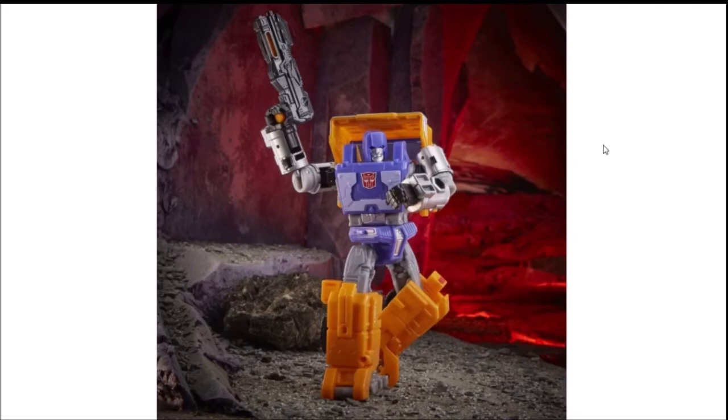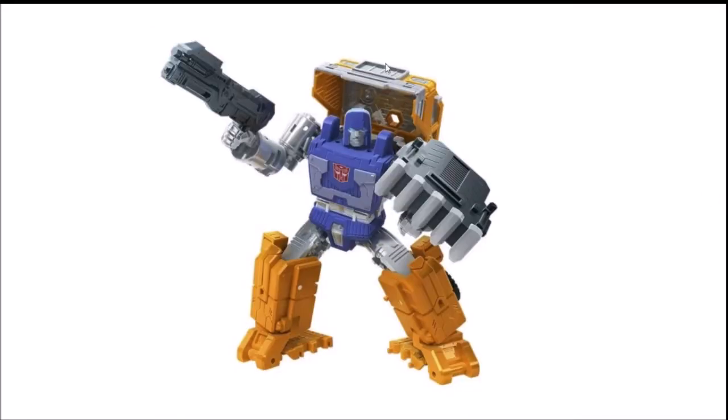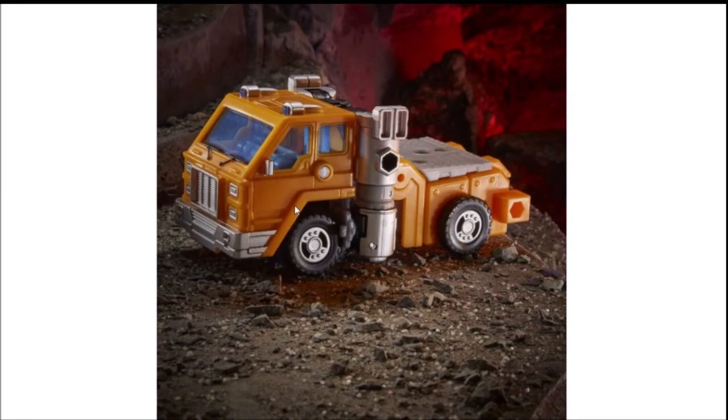Now getting on to Huffer — one of the original Generation 1 characters, now coming to the Kingdom series. Huffer looks like it could be good for this series. The paint and detail on this figure looks great. He comes with his own gun and a shield. He has suffered a little bit of lack of paint — needs more silver on the head, more orange in the body, and a bit of blue. He is kind of a shellformer — a figure that transforms out of their shell.